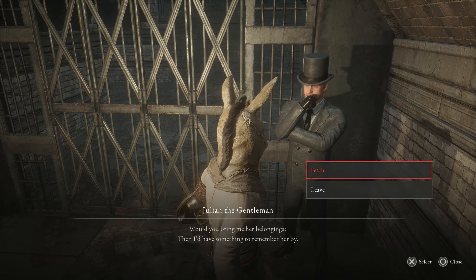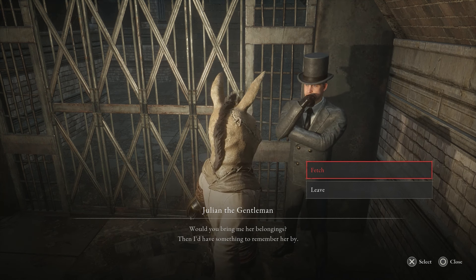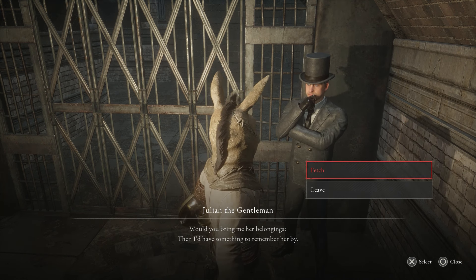Hello everyone, John Hurricane here from gamersheroes.com. Today we're going to go over where to find Julian's wife in Lies of P. Let's get started. You're probably going to have to work your way through the sewers near Julian.